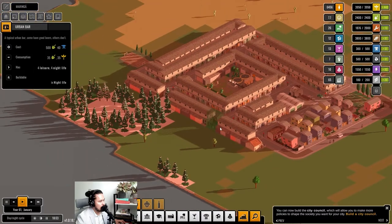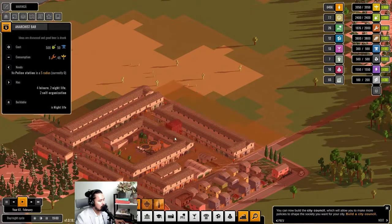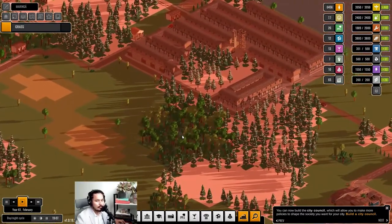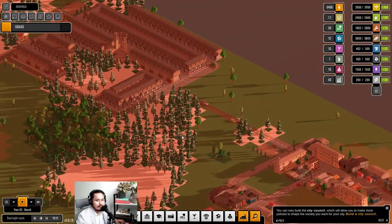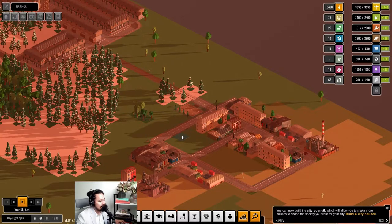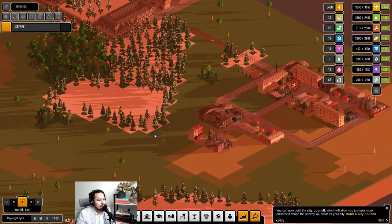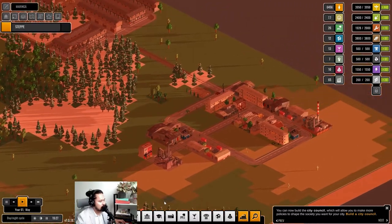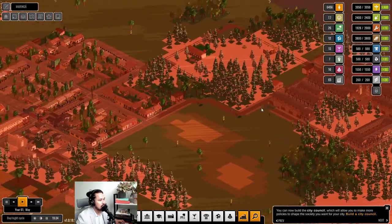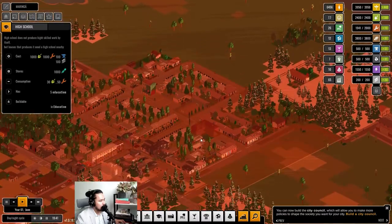Regarding the anarchist bar — only the anarchist bar has a coverage range by the way, the other bars don't have any range. Also it's not spelled 'arben' — it's Uzbek, like Uzbekistan. Anyway, our labor continues to be a huge surplus so we don't need more workers. What we need now is a school, because we now have steel and our skilled labor is only increasing by 13 at a time, which is kind of a crisis.